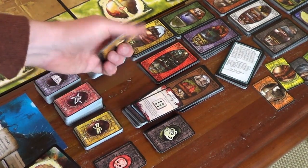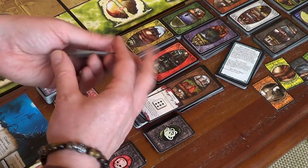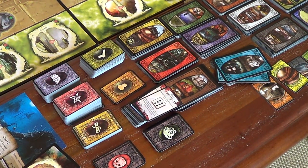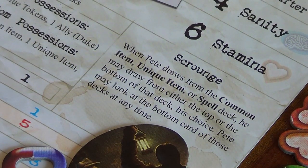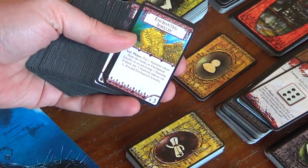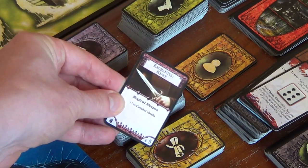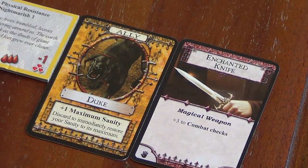Do we have a Ruby Standish? No, we don't — so we're going to get a unique item instead. Let's shuffle and draw. Now, remember Pete's scrounging ability: Pete may look at the bottom card of those decks anytime, and draw from the bottom or top of the unique item deck. I'm going to draw from the top just in case there's an elder sign or something. We get a knife — plus three to combat checks and it's a magical weapon. It's about time Pete had a weapon!